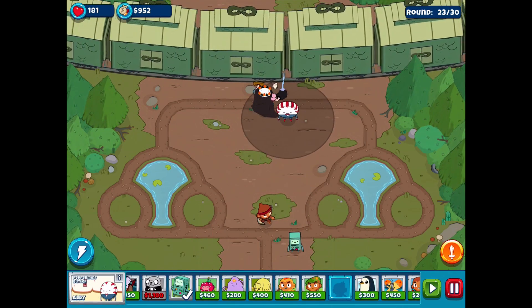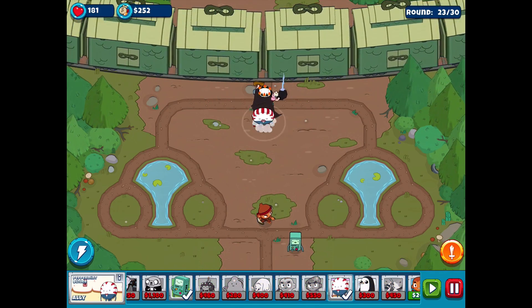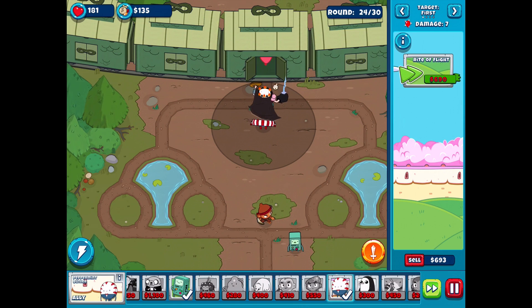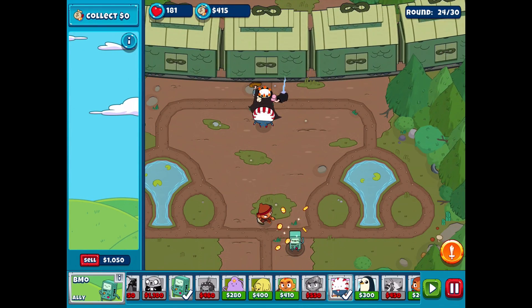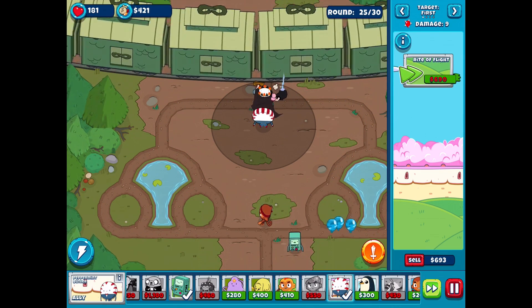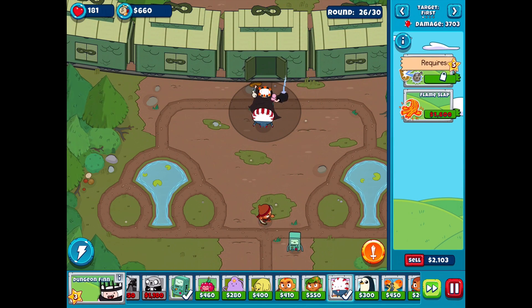Maybe we could get Peppermint Butler out this way. Right now it's right of might, then right of flight - lots of stuff we can get him. Here come those camos. I'm not stressed about the blue ones at all - normal Max can handle those no problem. We could try to save up 1,600 for the Flameslap, just out of curiosity. We're going to survive this round regardless - we have 181 health. That's the fun thing about normal mode at this point, it's very survivable.